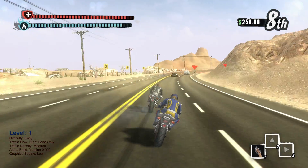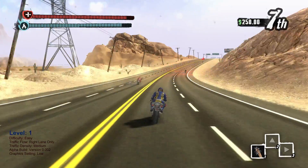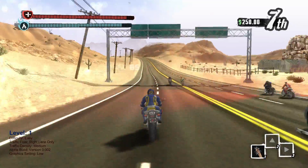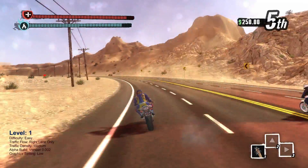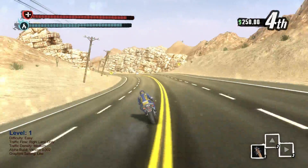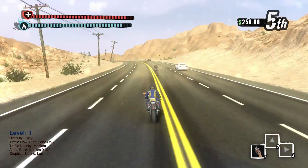We got a little note telling us how to turn sharply. So we've got the bat there. B does the swing, X does a kick so you can kick guys off the road, and Y also does a swing as well. Basically as you take guys out you'll get different weapons. So we're just kind of accelerating along here, a little bit of a break. We're in fourth place. I'm just going to try and win this.